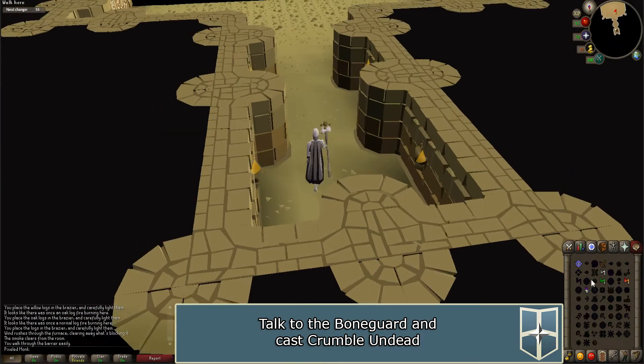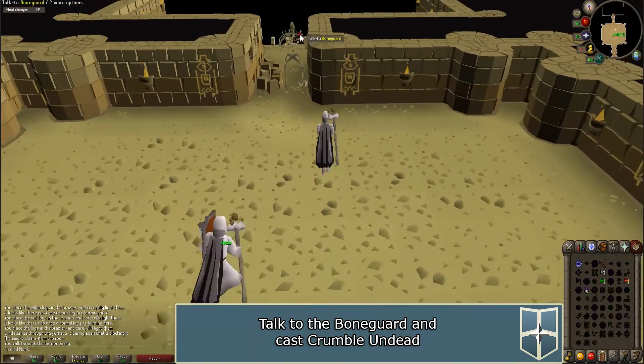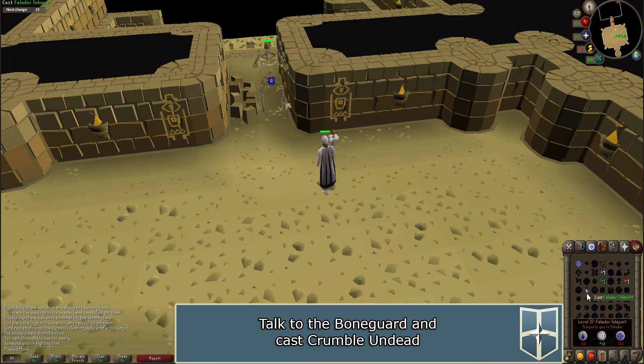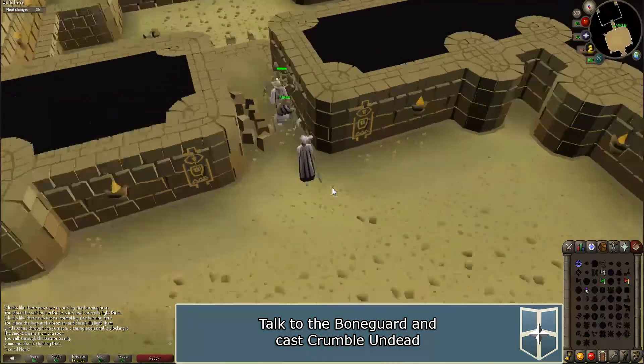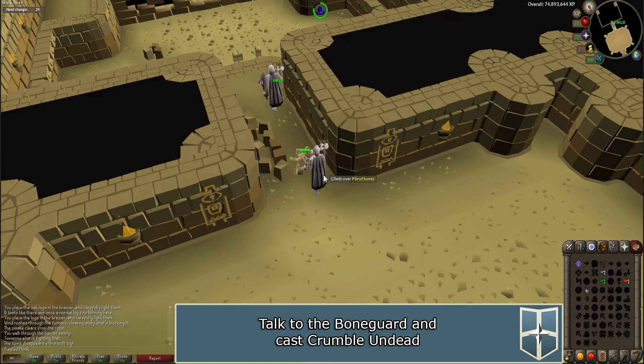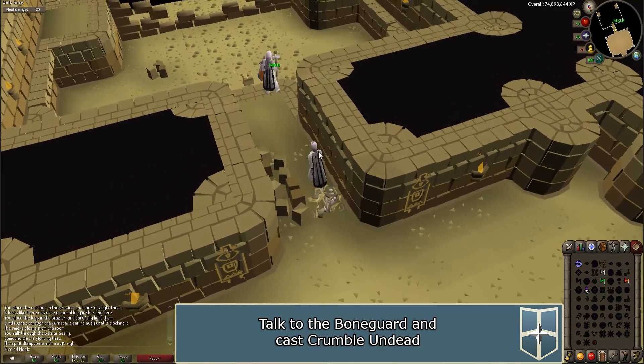Walk south and talk to the bone guard. Use your crumble undead spell on the bone guard to destroy it. Climb over the pile of bones or search it to receive five big bones.